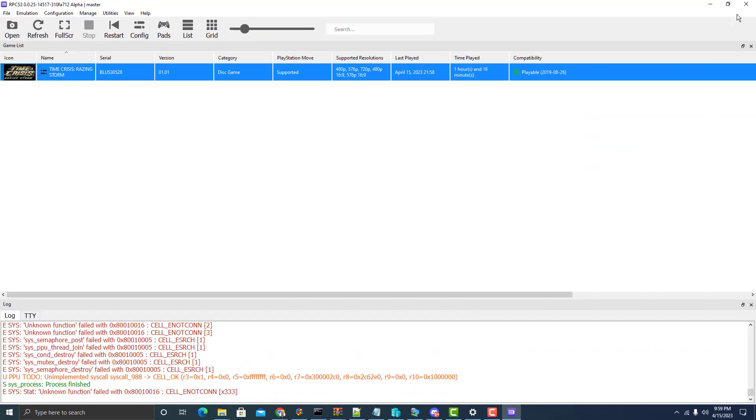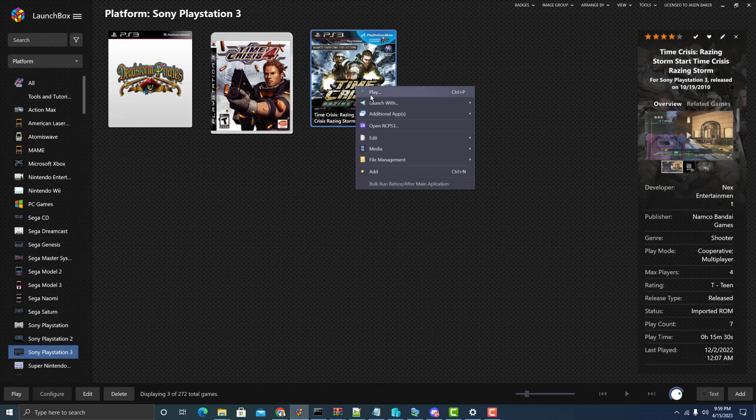At this point you can close out the emulator and play a game. Let's go ahead and play Time Crisis Raising Storm.